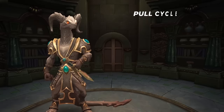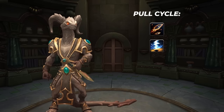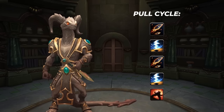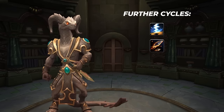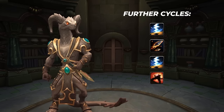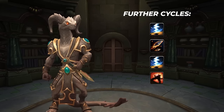To quickly explain what we mean by cycle: on pull, the boss will always follow the same order of Earthen Shard, Crushing Stomp, Earthen Shard, Crushing Stomp, stun. After each stun ends, the cycle will change to always start with a stomp, following the order of Crushing Stomp, Earthen Shard, Crushing Stomp, stun. There is however a chance to sometimes get an additional Earthen Shard between stomps, but it's rather unlikely if you're doing the boss correctly.